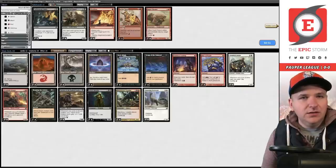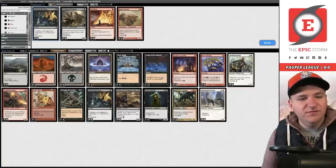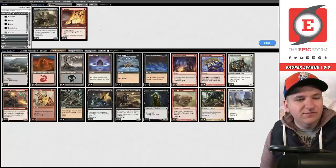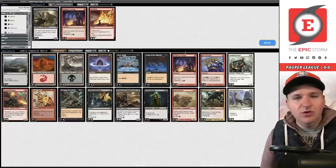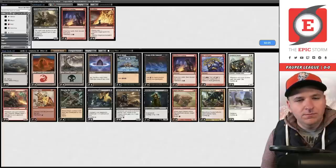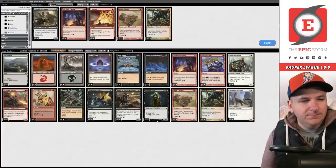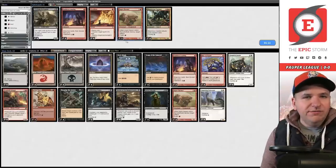I'm definitely interested in Flaring Pain against a deck with Prismatic Strands, and somewhat interested in Suffocating Fumes — pretty good card based on what we saw in game one. But that's seven cards coming in, which is just a lot. Going into the post-board games, I'm willing to shave a couple of Faithless Lootings — I don't want to be as graveyard-based. There are still five slots that need to come out. I think I'm going to board out a couple copies of Carabid and Vantasaur.